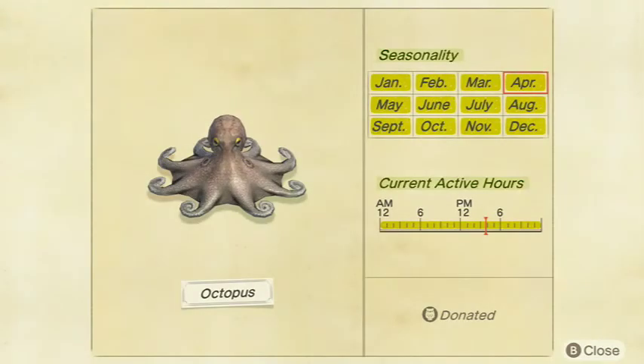Moving on to the Octopus — decently common overall. Not much else to say; it's just an Octopus. I tried giving it to Zucker and he didn't really do anything — you'd think he'd be weird about it since he's kind of like an Octopus keeping a captive Octopus. Anyway, it sells for 1,200 bells at Nook's Cranny and is a medium shadow size. Available all day January through December in both the Northern and Southern Hemispheres.